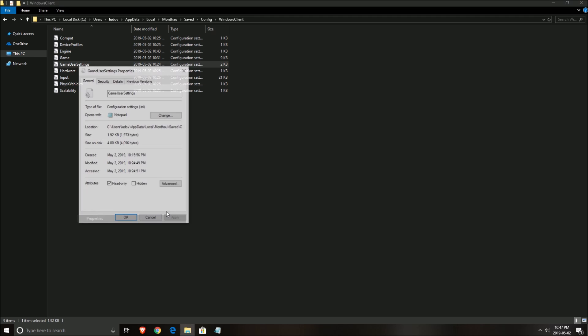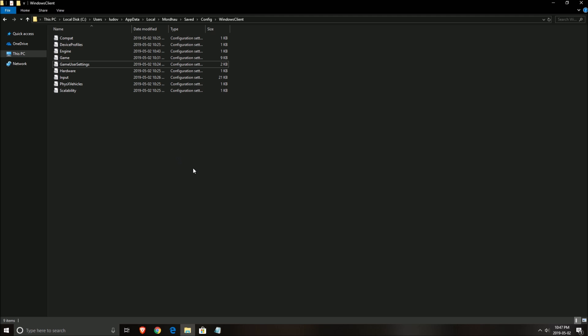After making your changes, save the file. Critically, you need to make the file read-only: right-click on GameUserSettings, go to Properties, check Read Only, and press OK. This will prevent the game from overriding your settings when you close it — I tested this and the game will override the file if you don't block it.